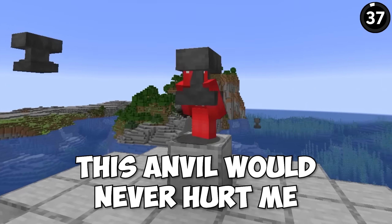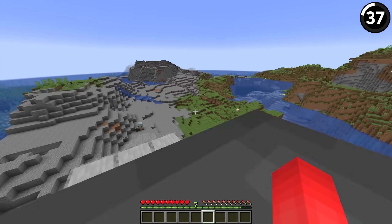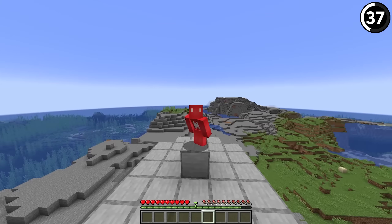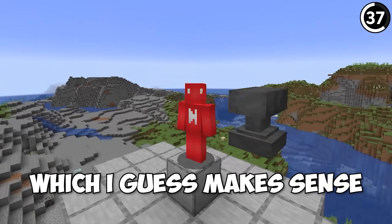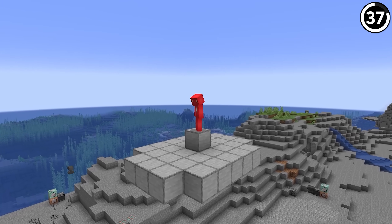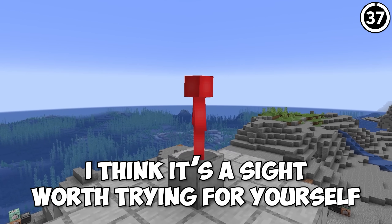This anvil would never hurt me. Even though you take a lot of damage from a fallen anvil, if an anvil were to pass you by, you don't take any damage. In survival mode, no damage is taken from the anvil when it passes. It's still treated like a falling sand entity when moving this way. Something about seeing 31 ingots of iron just pass by unscathed — it's a sight worth trying for yourself.